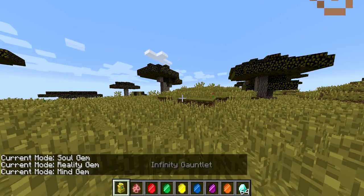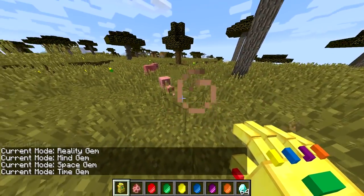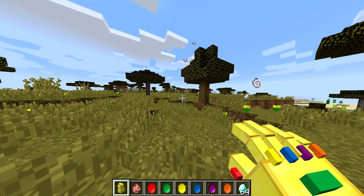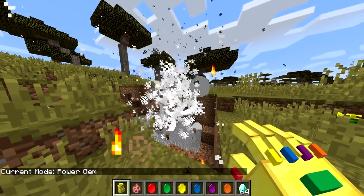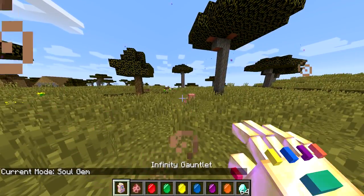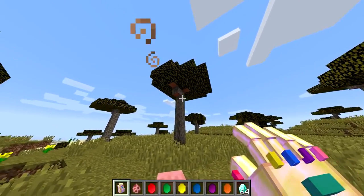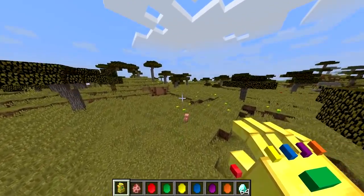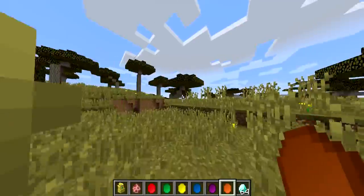So we can switch the mode. Let's do time — pretty much, we need a pig. Boom, there we go. It's now a baby pig. Adult pig, then boom, baby. Adult. Baby. Adult. All right, let's change it again. Power gem — you guys saw this before. Pretty much we can just do a big explosion, and we're going to fight the ender dragon. Let's do soul — if I just collect this, as you can see it looks like it's enchanted. Pretty awesome. I have to shift, and there we go. Where did the pig go? Oh, it's suffocating — my goodness, we killed it. We actually just suffocated the pig. That's kind of sad. For some reason my guy's still fast. That's crazy.